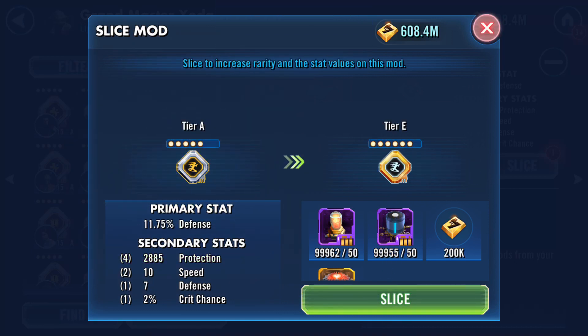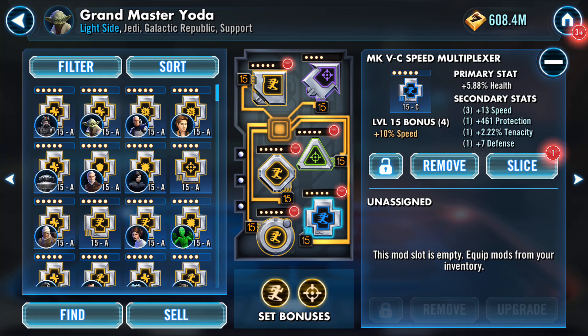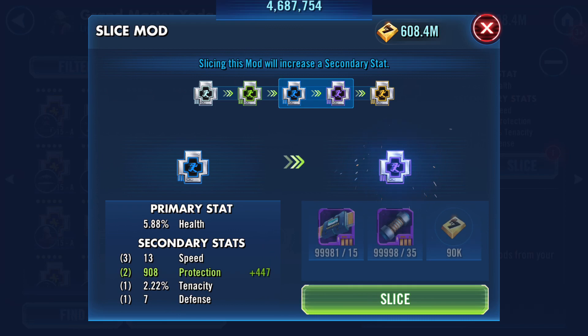Now this is a tier A mod. If you look at Yoda, he's got gold across the board on the speed set except for this blue one down here, which we're going to now slice from tier C to tier B — same thing as before.